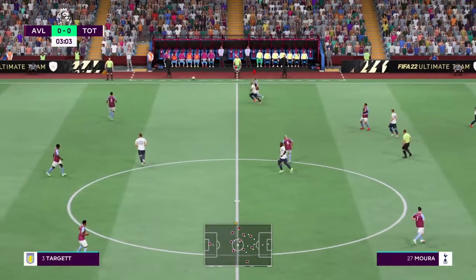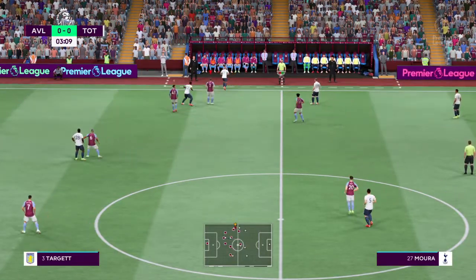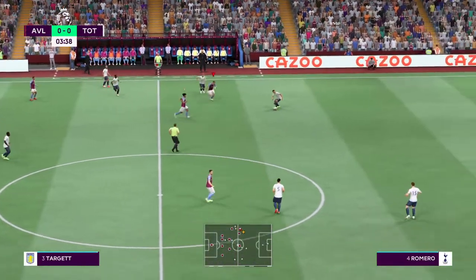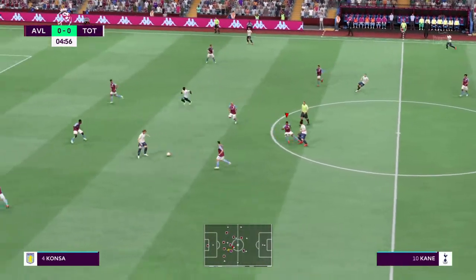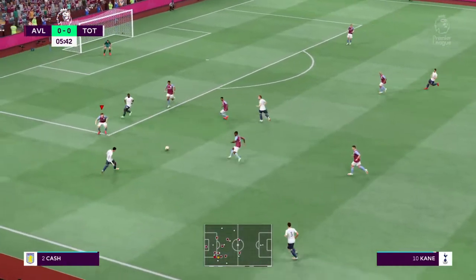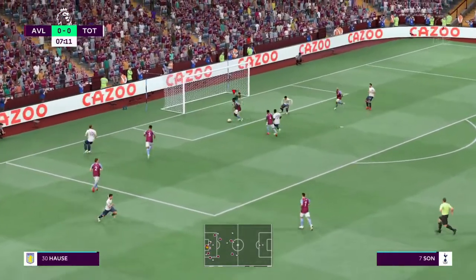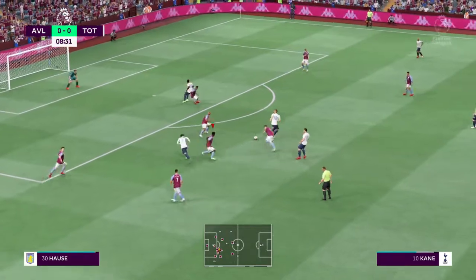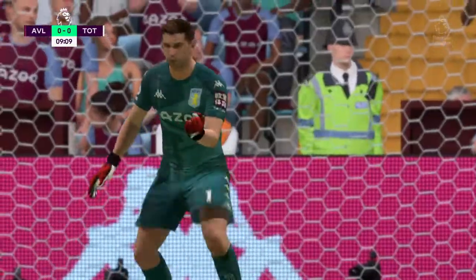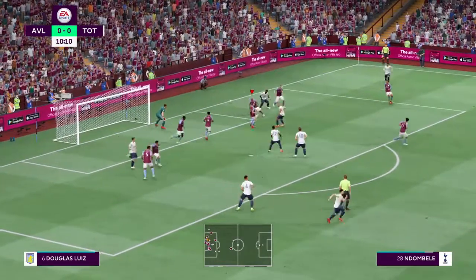A strong tackle, throw-in given. Romero, now Dier, Harry Kane, Fabier — Spurs now in potentially a dangerous position. Return to Kane, accurate pass upon accurate pass. A very timely interception. Under real pressure here. Kane, and he's kept it out — fully stretched, somehow reaching it. Short corner it is. And that's gone out of play for a goal kick.